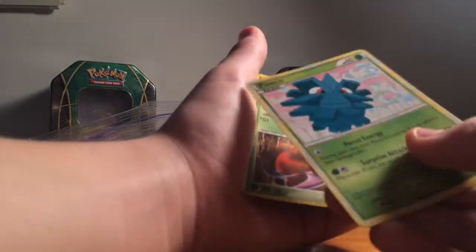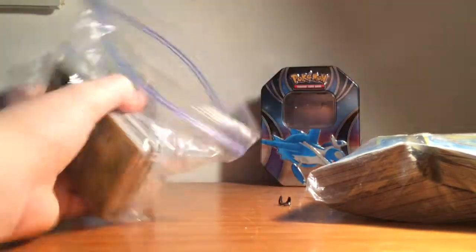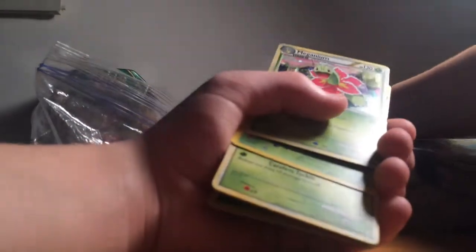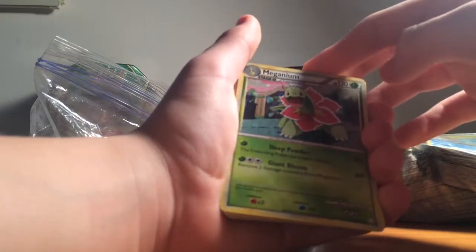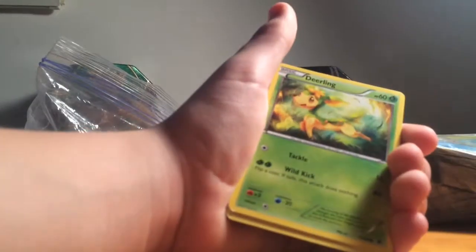I'm gonna need a new binder. Okay, a full set of anything would be awesome. After I finish this bag I'll finish the video and do part two. Venusaur level 55 — oh my god, that is so cool! I love that artwork. I'm putting any stage twos over here. Another stage two — don't know what that is. Maybe those are reverse holos, I'm pretty sure not. Oh, this one's pretty damaged.